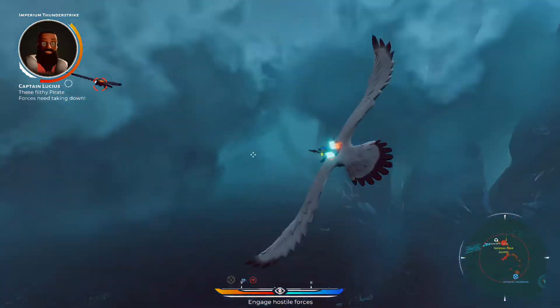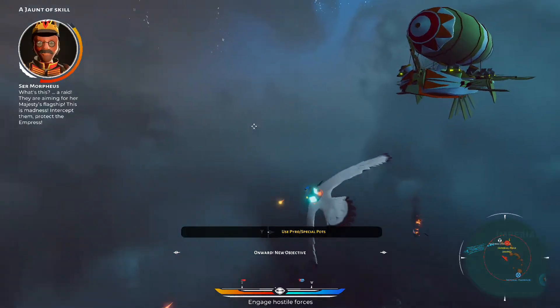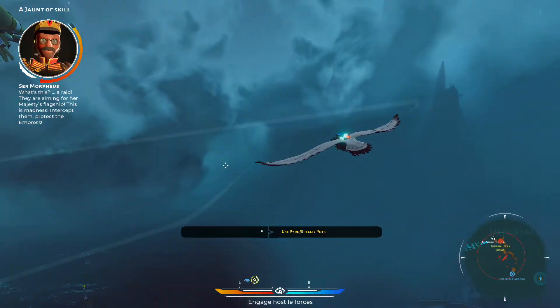Hit them — filth needs taking down! What's this? A raid! They are aiming for the emergency flagship! This is madness! Intercept them! Protect the Empress!